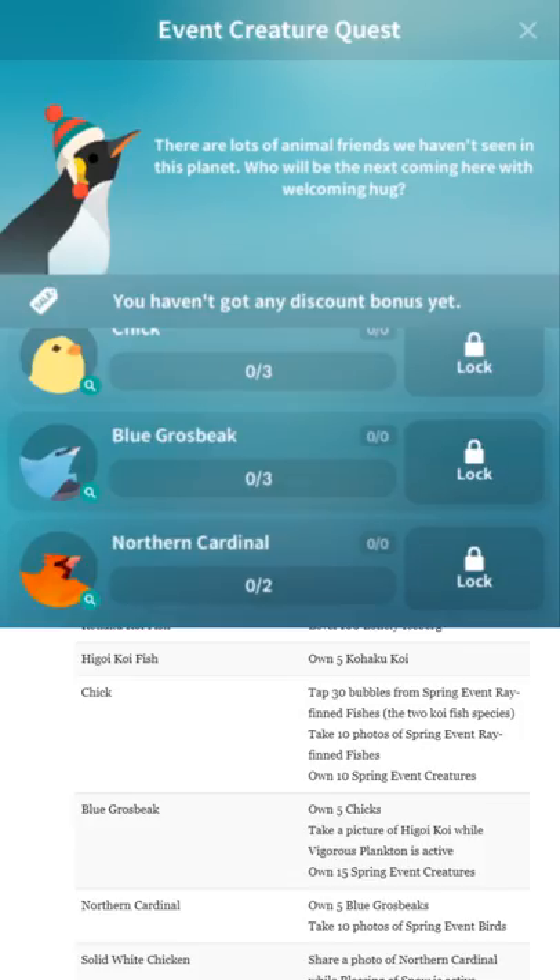Tap 30 bubbles from Spring Event Ray-finned Fishes — those are the Koi fishes. Take 10 photos of Spring Event Ray-finned Fishes — again, the Koi. Own 10 Spring Event Creatures — just five of each of the above. Blue Grosbeak: own five Chicks. Take a picture of the Higoi Koi while Vigorous Plankton is active.